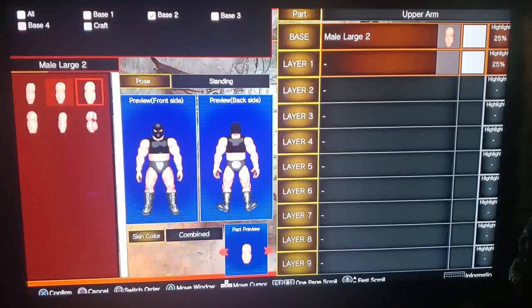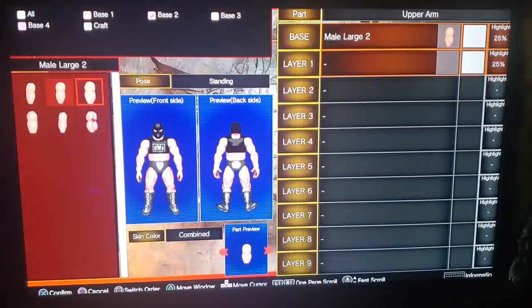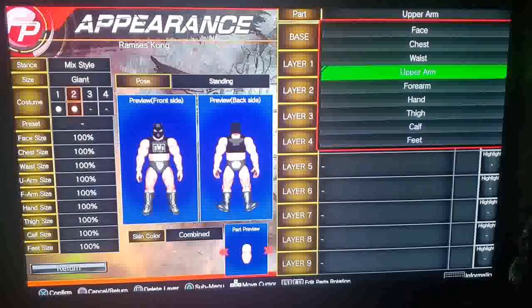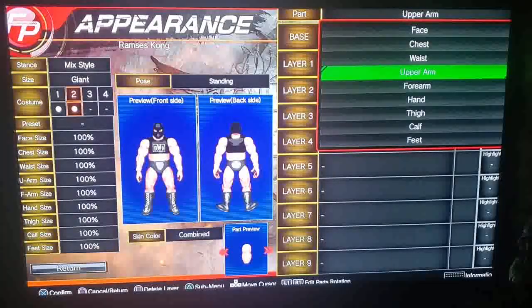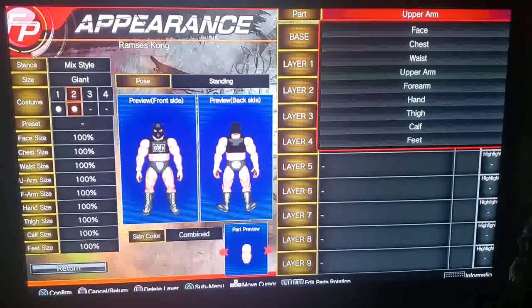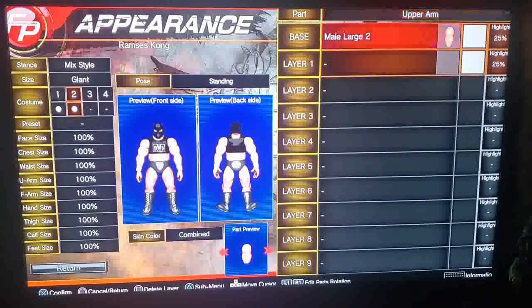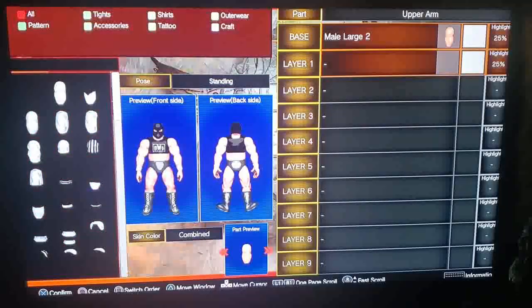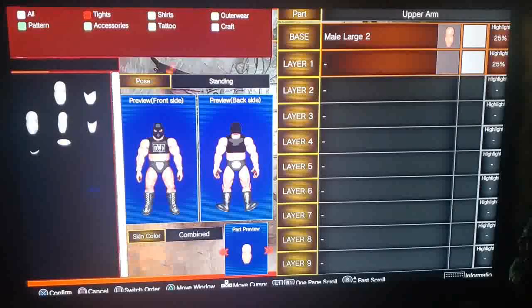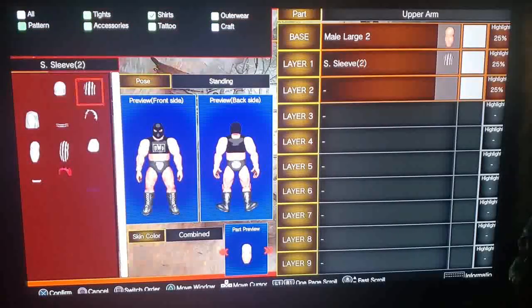I'm kind of keeping this simple because when you're creating a wrestler for the first time you want it to be somewhat simple. The longest part for me is actually getting the moveset, which we'll get to in this video as well. I want him completely covered up head to toe. You can do tights, shirts, and different kinds of things that go with that.